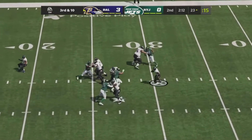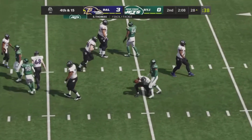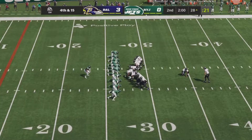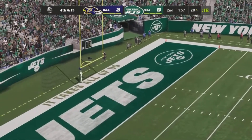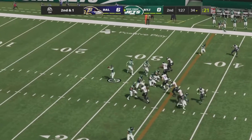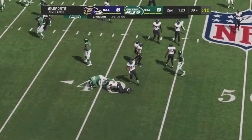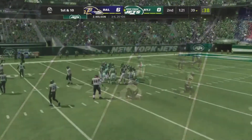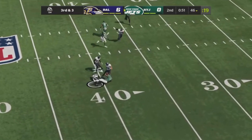Lamar drops back to pass, looks across the field, wants to run, gets sacked — Solomon Thomas gets his first sack of the season. Tucker lines up for a 45-yard field goal, snap back, hold down, kick is up and it is good. Michael Carter gets involved as Wilson looks to pass and throws across the right side — Jeremy Ruckert barely makes the catch.